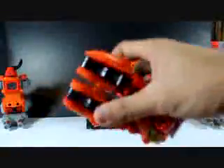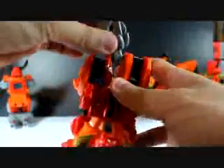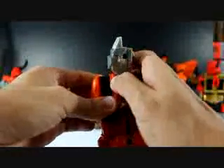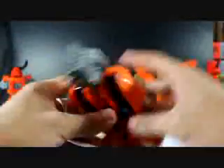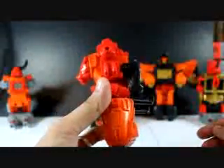Now you need to take Predaking's left fist — this is a tricky part, so watch how I do it. Put this peg into the hole. This is very tricky. Put this onto the pegs, onto the hole, then try to pull this one out slightly — not enough to break it — and make sure the fist is in the gap between here. So this will form the left arm of Predaking.